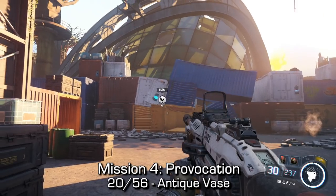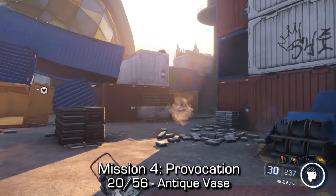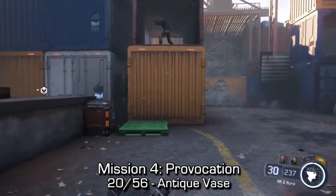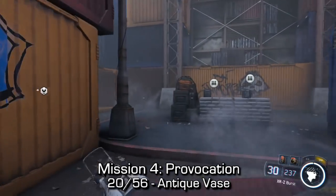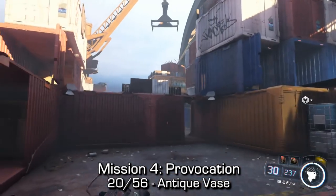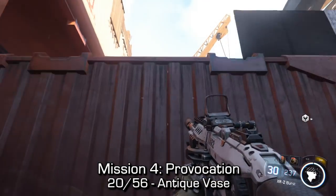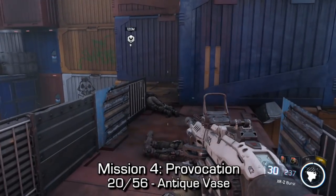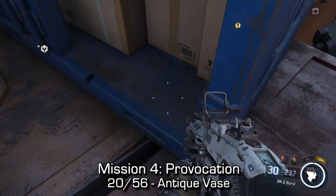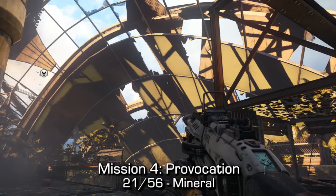The antique vase can be found in the container shipyard area. You can go right or left in this area — it actually gives you the choice. They connect to each other at the end, so if you choose to go left and then watch this part of the video, it's okay — you can loop back around or come from the other side. I'm going to go from the right-hand side from where we entered. You'll hop up on a red container. There are two blue containers on the second story, and you can find an antique vase sitting on the edge of one.